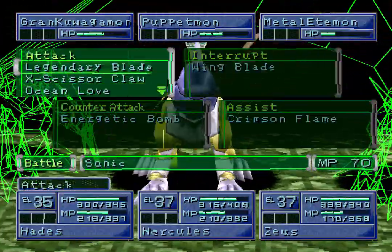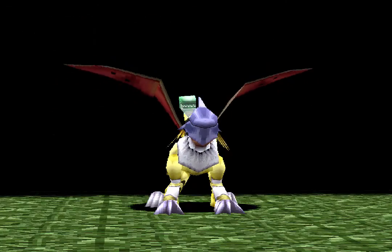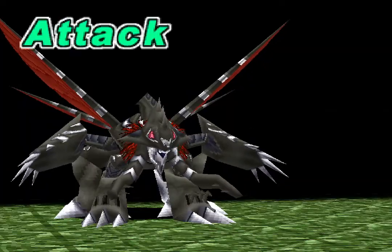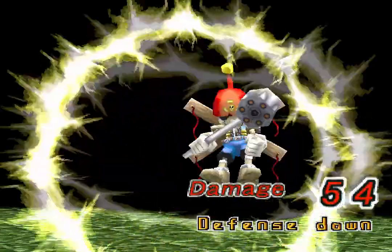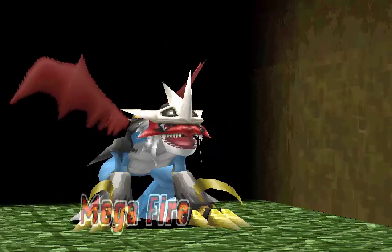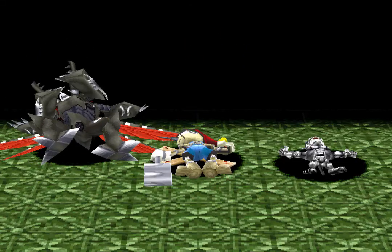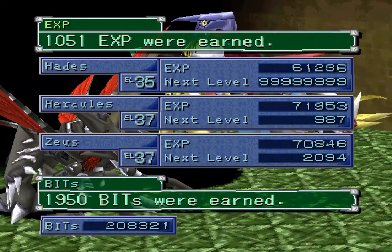Let's just do mega fire, legendary blade, into a Joy Scissor Claw — now please, Grand Quagamon go first. Legendary blade is nature specialty, only does 50 damage though. Mega fire — well, the fact that Grand Quagamon's works-is-a-claw, a move that costs 36 MP, did the same amount of attack as a move that costs 70 MP. 107, 113 — that's more like it. 1051 experience, so we're slowly getting up there.